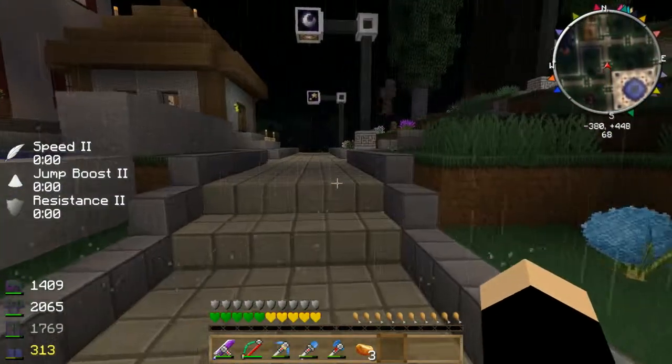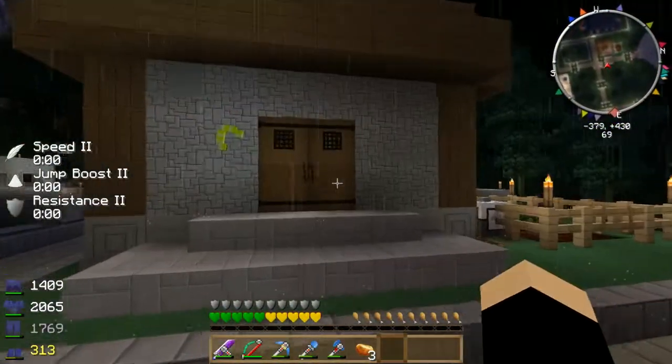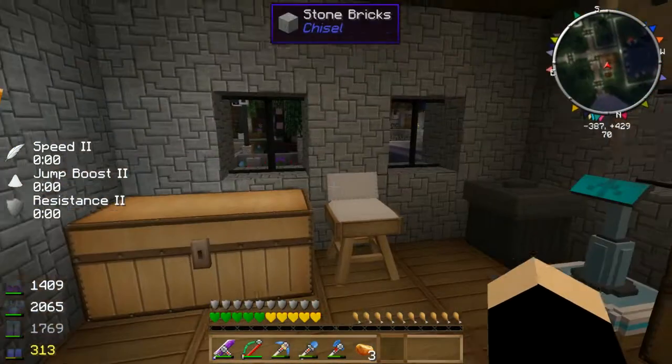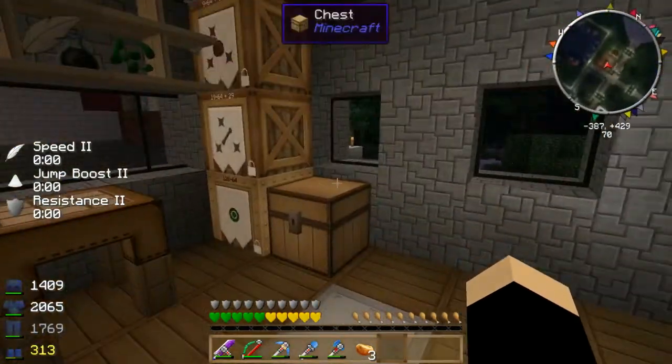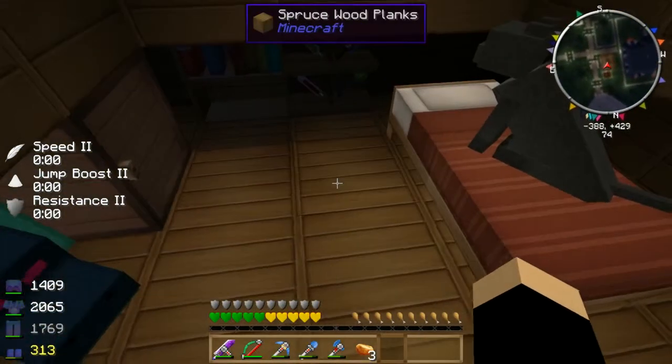I guess we'll go this way first. So this is my current home, my little hut — it's a temporary home, just to keep the rain off my head and let me sleep.